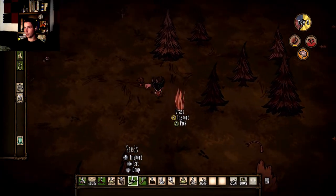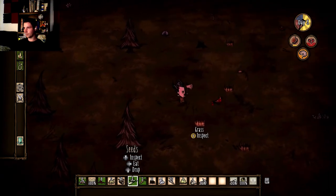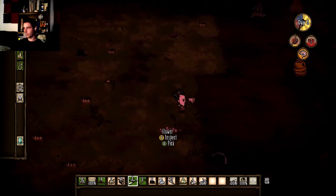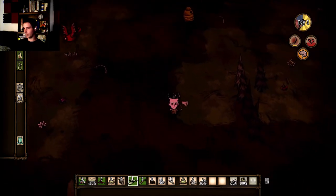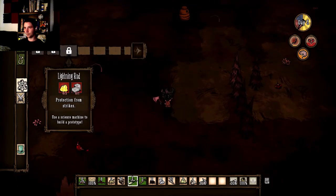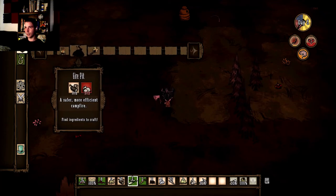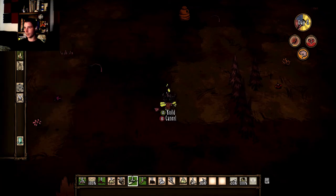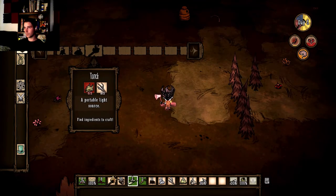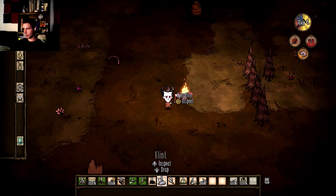I'm gonna grab this carrot and make a mad dash for it. I think I'm just rebuilding, because my campfire is just demolishing itself because I'm not feeding it and I don't know how to turn it off. I can make that, but I want to make that first — I want to actually survive the night. Can I place torches somewhere?